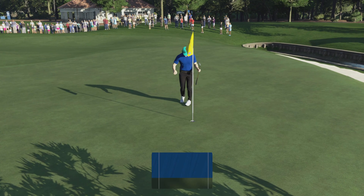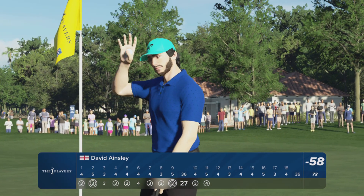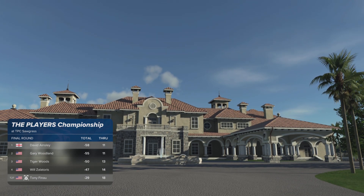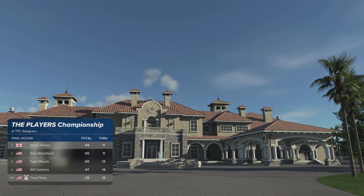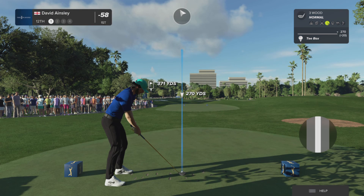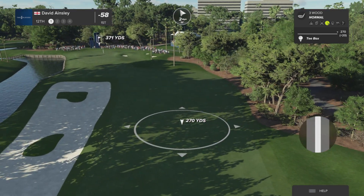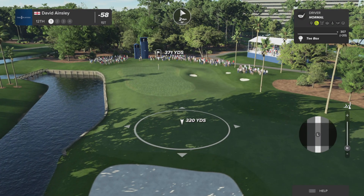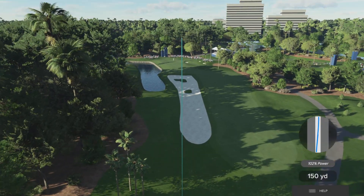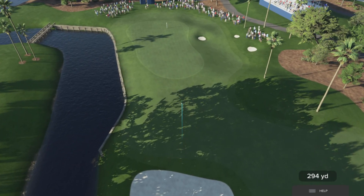Oh, what a round this is — seven birdies today. Two in a row. Current leader is up by three shots. Teeing off here on the 12th hole — par four, 12th, a new design in the last couple of years. Water all the way down the left-hand side, but it's a drivable par four. Most players will bail out to the right, but the brave ones will take on the green with their tee shots. Twos and threes are easy to come by, but so are fives and sixes if you get it out of position.